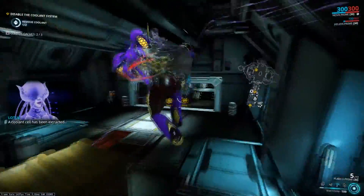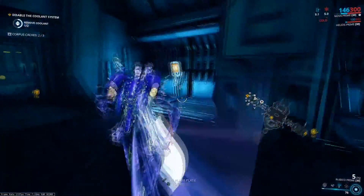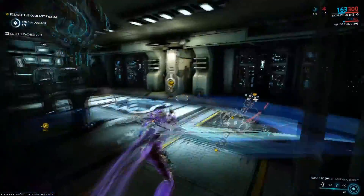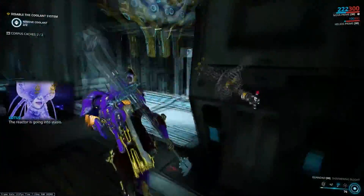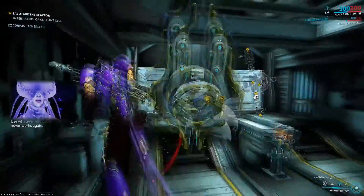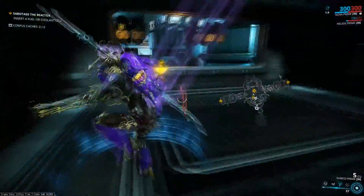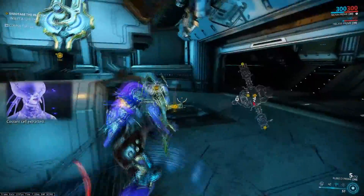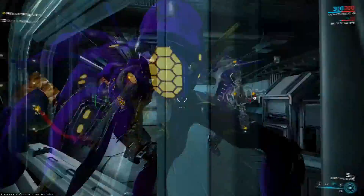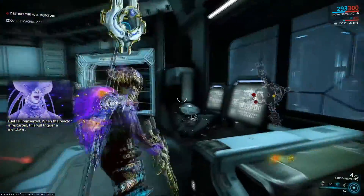A coolant cell has been extracted. The reactor is going into stasis — now is your chance to complete the sabotage. Use whatever you can to make sure it never works again. Coolant cell extracted. Fuel cell reinserted. When the reactor is started, this will trigger a meltdown.